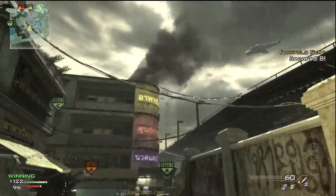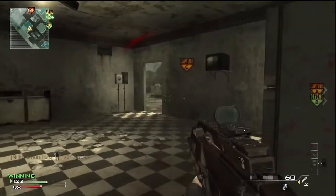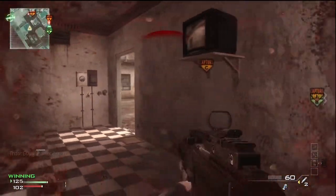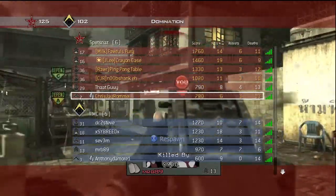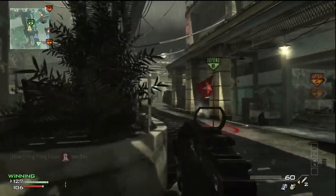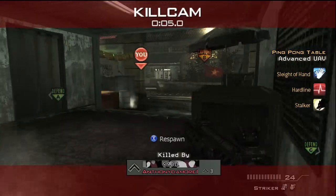The two death streaks that annoy me most are Dead Man's Hand, which is basically Last Stand but instead of a gun you get a C4 — you choose when to blow up for a certain period of time, like a controllable Martyrdom. Then there's Final Stand, which still pisses me off, but it's one I use because if the enemy team is doing it, you want to use it too.